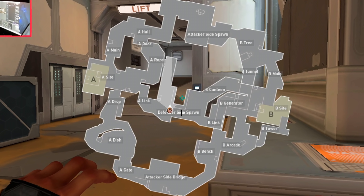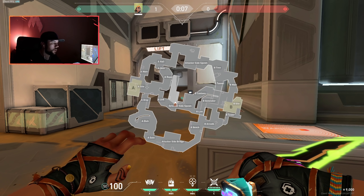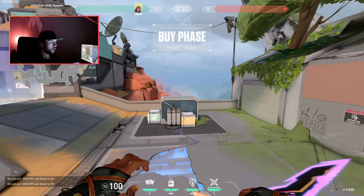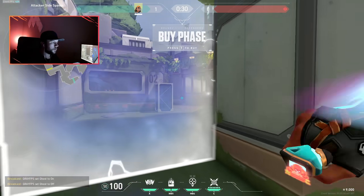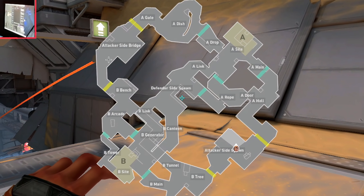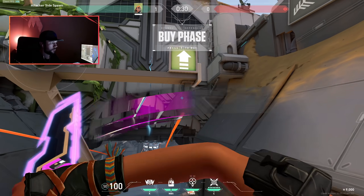Where I've spawned right now is CT spawn, and it's in the middle of the map, which is really different - I've never seen this before. They mentioned it's like an H-shape. The weird part is if you're over at attacker side, attackers spawn here and you've got your barrier there and your barrier here, so you can't go left or right. If you press map, it also shows the attacker side over here - you'll have the X and the go sign.